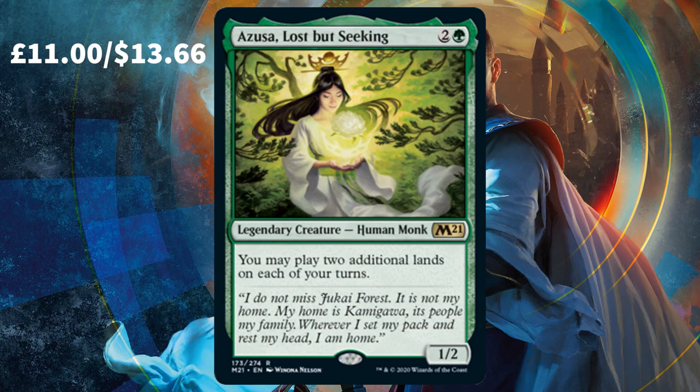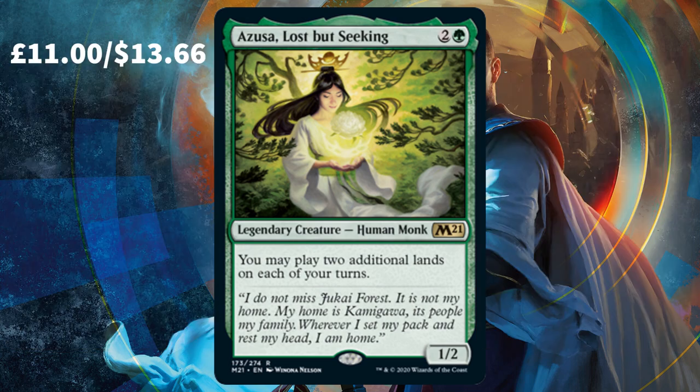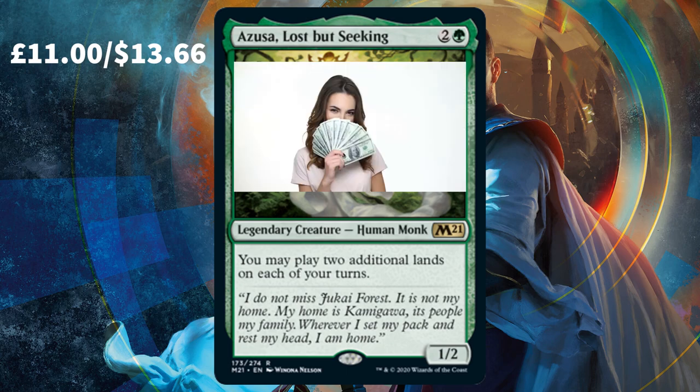Play two additional lands on each of your turns, so you get to play three lands a turn — that is insanely good ramp. You could be getting your huge green boys like Protean Hulk or Regal Force just a few extra turns earlier. Imagine drawing those cards with Regal Force then whacking down a few more lands — that would be so good. Or if you don't like extra land ramp in your decks, you can just sell Azusa and buy yourself a few more packs with the profit.